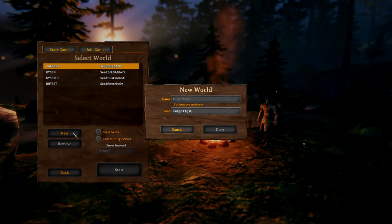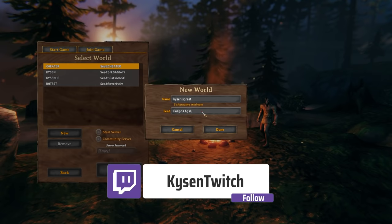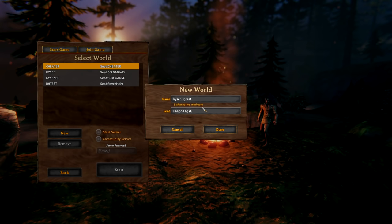The first thing you need to do is create a really awesome character to progress through your Valheim game with. Then you need to create a new world, give it a memorable name, and potentially choose a seed. You can go online and find different seeds that increase nearby resources or help you find Haldor more easily.